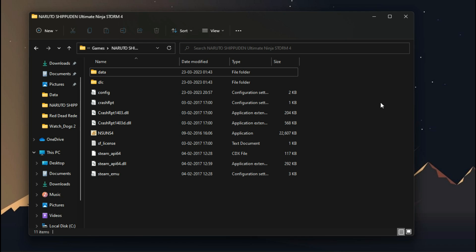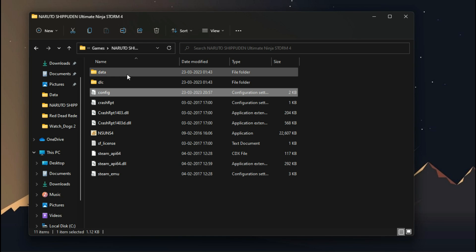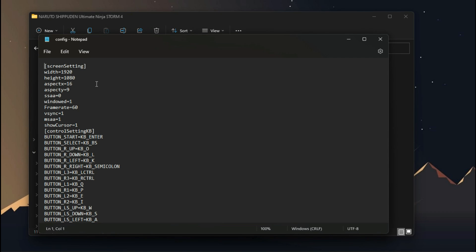The configuration file of this game is located inside your game directory. Open config.ini with Notepad. Now under screen settings, change some command values to their lowest. For the resolution, I am going with 720p.